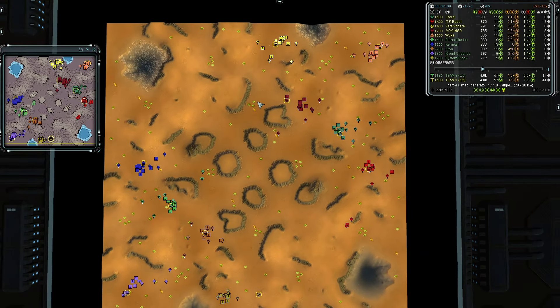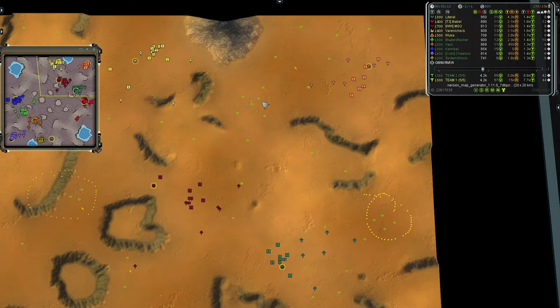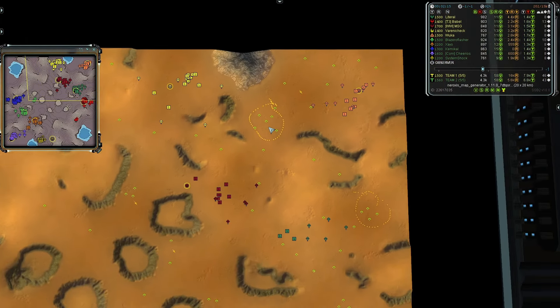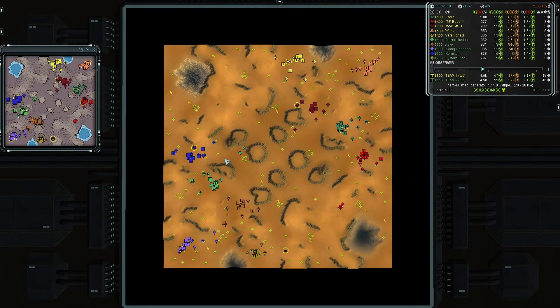For team one's side of the map in terms of mass point layouts, they have one, two, three quad mech positions, a tri-mex, a quad mech back here, and about six star mechs for the rear guard airside player — definitely a decent amount of mass per player to scale their eco.